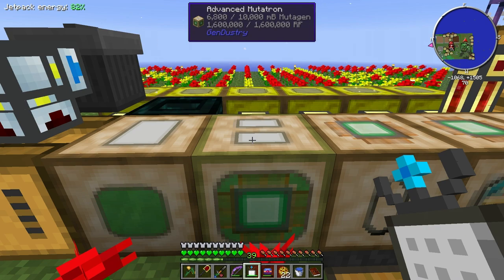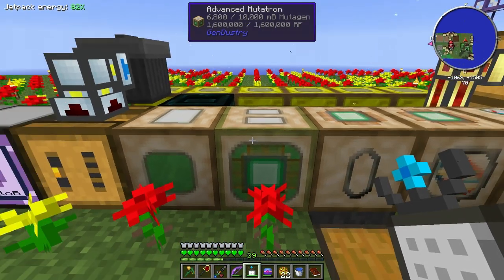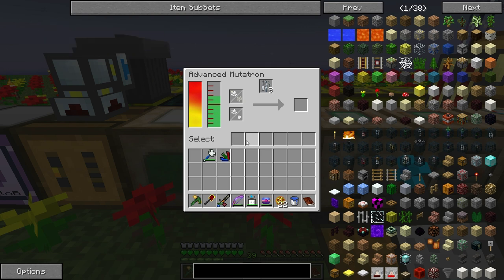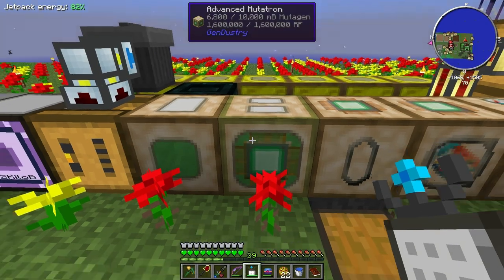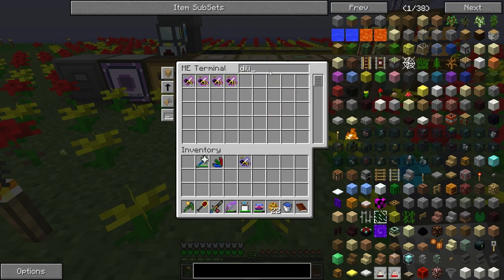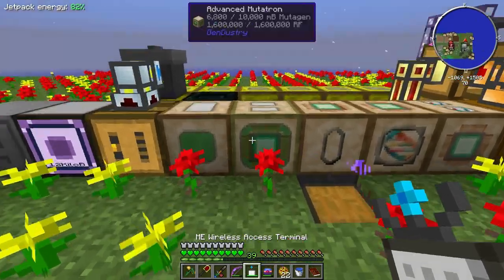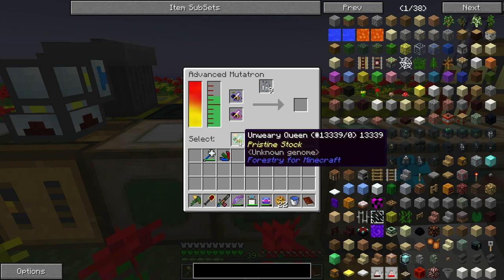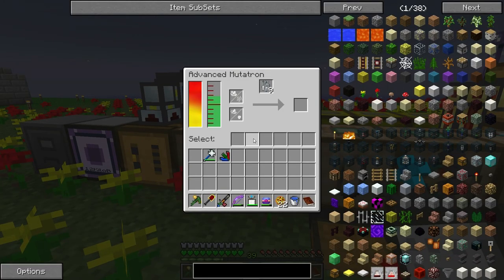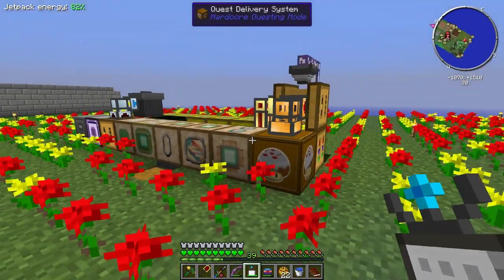One thing I did hook up is this advanced mutatron. I don't know if I've ever showed this on camera — it's pretty much the same as the regular mutatron except you put one type here and your drone here, your princess and drone have two different types, you breed them together, and if it can produce more than one you can actually select which type of bee you want, so there is no randomness.